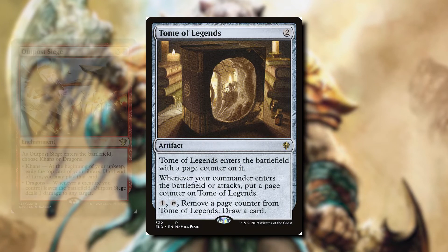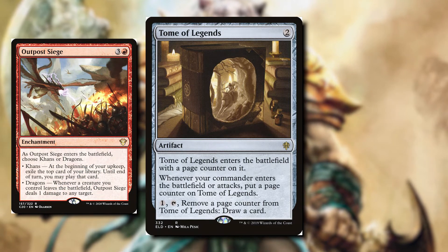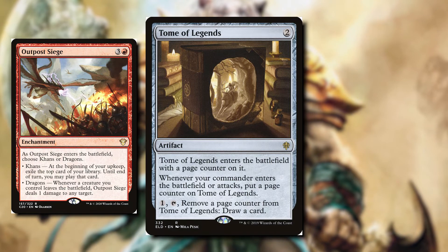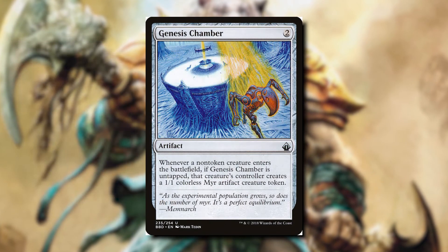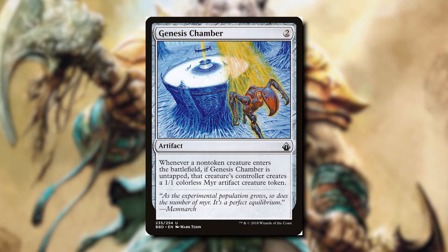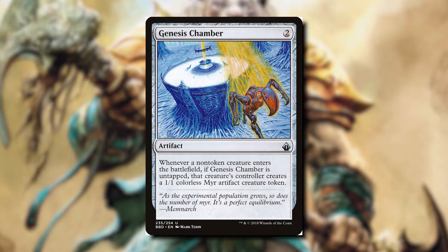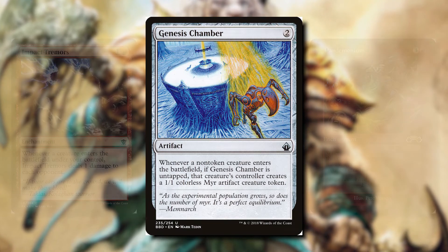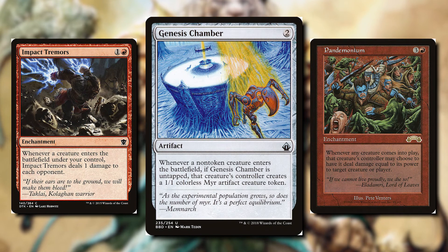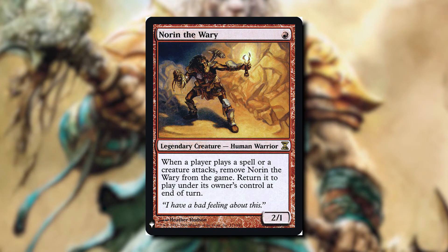In mono-red it's all about exiling your cards and living in the moment, since you can only play the exiled card for this turn or up to the next. And finally let's talk about Genesis Chamber — whenever a non-token creature enters the battlefield, if Genesis Chamber is untapped, that creature's controller makes a 1-1 Myr artifact creature token. Not only are we making a token when our commander enters, but that token is going to trigger Impact Tremors, Pandemonium, and Warstorm Surge, dealing even more damage to each opponent. This is a really sweet and cheap deck to build.